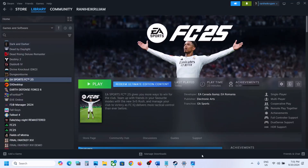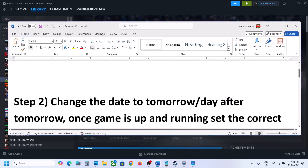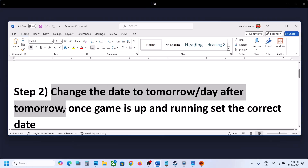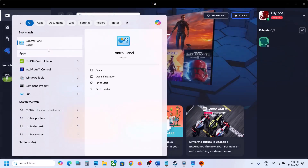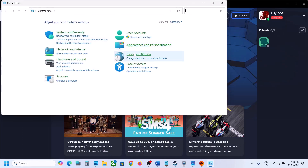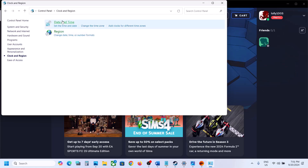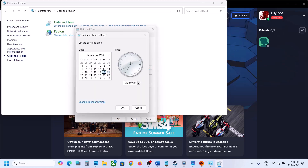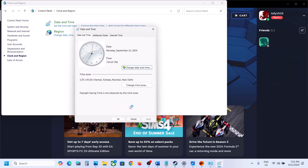If still not working, the next step is to change the date of your computer to tomorrow or the day after tomorrow. Type 'Control Panel' in the Windows search box and open it. Go to Clock and Region, then click Date and Time. Under the Date and Time tab, click Change Date and Time — today's the 20th, so you can select the 21st, 22nd, or 23rd — then click OK.